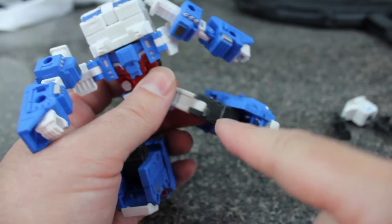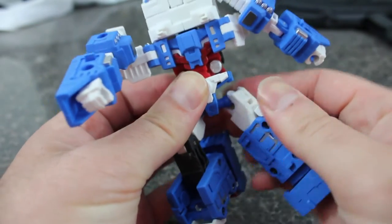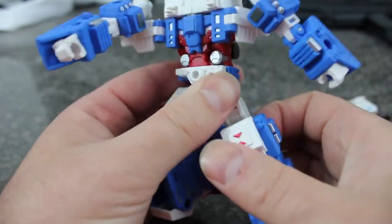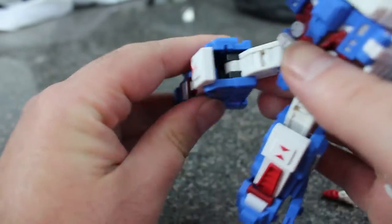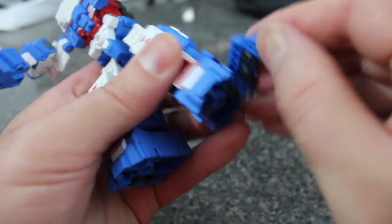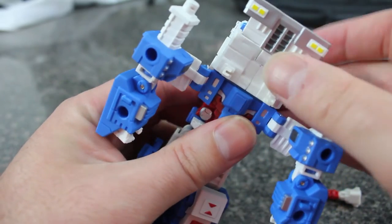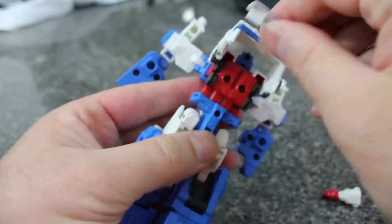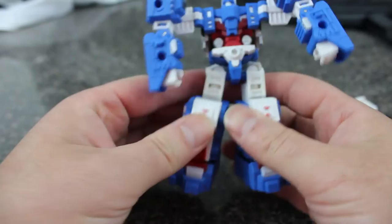The legs kind of accordion — this black part all goes into the shin. Lift that up and pop the leg on. Make sure the black piece is all the way in; it doesn't lock but friction-holds it in. These bits peg in — there's a slot but everything's so tight it's not an issue. Take the cab, lift the bumper up, and fold the whole cab section back along his back. He does have a bit of a butt flap but it's really not noticeable at all.